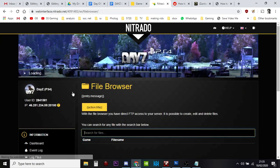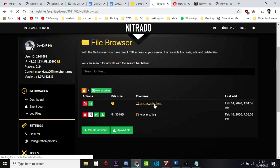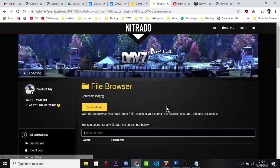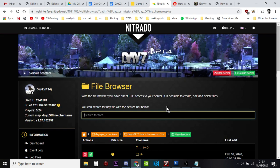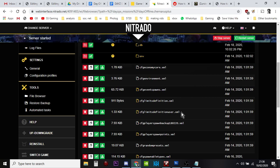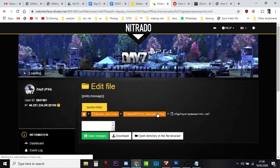So let's go to the file browser. Have a look at daisy_ps_mission — click on that folder, then the channel folder. If this is Livonia it'll say Enoch. The file we're interested in is cfgplayerspawnpoints.xml. I've got lots of backups — we're just going to look at this, we're not going to edit anything yet.